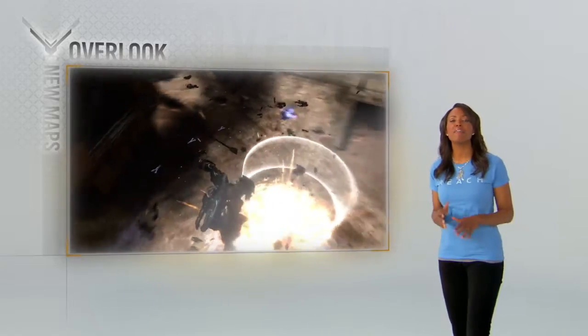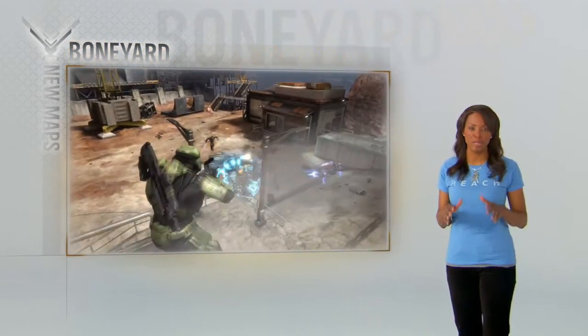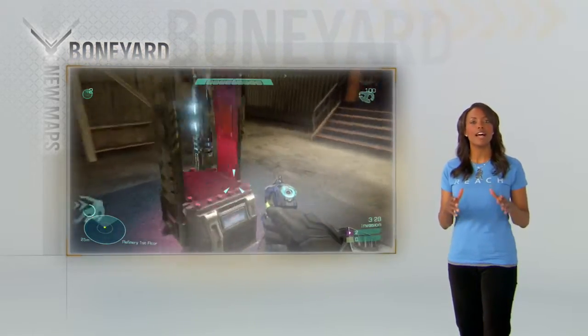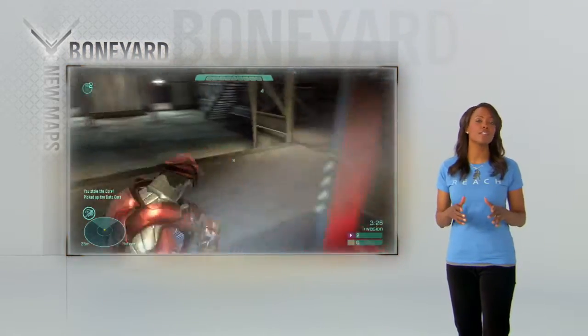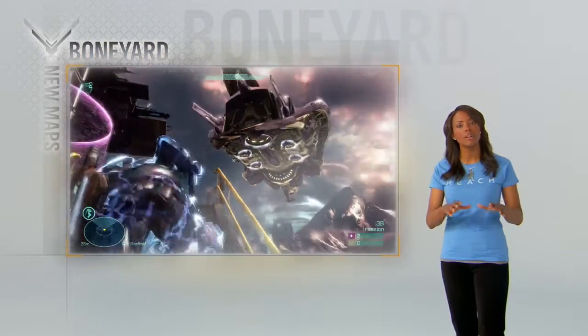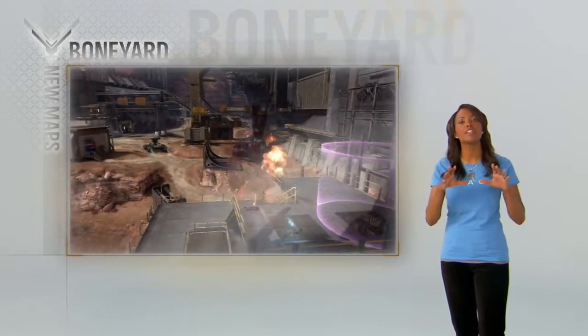The final map in the beta is Boneyard, and it is custom-built for invasion. Elites, shut down the generators, deactivate the security, and deliver the navigation core to your Phantom. Now, Spartans, your job is simple — you stop the Elites, because that's what you do.